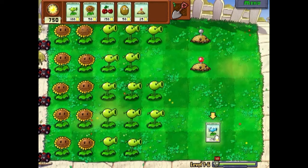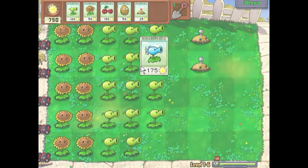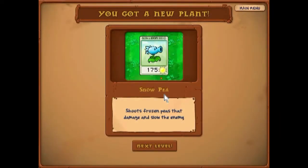And here is our sixth plant. This is a snow pea — basically he shoots the same things as the regular pea shooters, they do the same amount of damage, but this guy actually freezes the zombies and makes them move a lot slower. We will be using them in the next level.